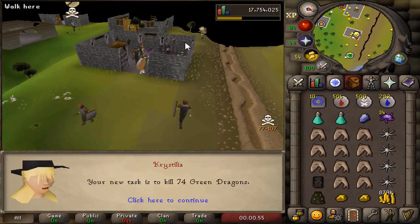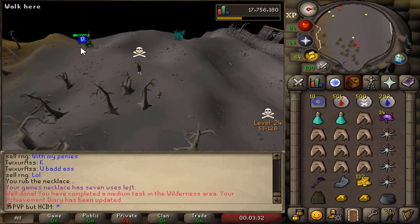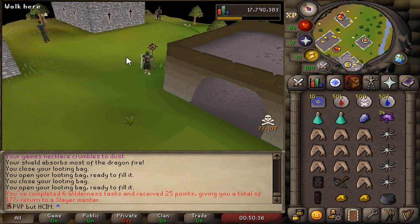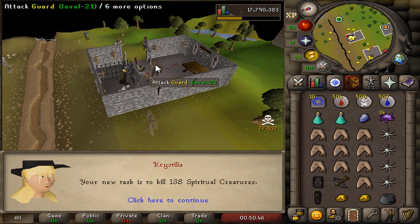First Slayer task of the video — a level 8 Green Dragons. There is actually one player killing dragons here as well, but I think I should be safe. Task completed. Sadly, we didn't get any emblem. The next task is going to be Spiritual Creatures — I'm not doing that task. Hellhounds — I'm not doing that task either.